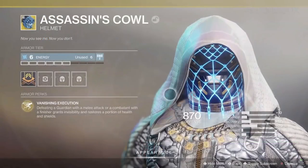Next up is the exotic Assassin's Cowl. We finally got to see a screenshot — many were wondering if this was a cosmetic in Eververse, but no, it's an exotic for the hunter class. It comes with the exotic perk Vanishing Execution: defeating a guardian with a melee attack or a combatant with a finisher grants invisibility and restores a portion of health and shields. It's similar to Don't Touch Me from Destiny 1, except Assassin's Cowl grants invisibility and health restoration when you attack rather than receive melee damage. With the new mods, this could be a hell of an exotic.